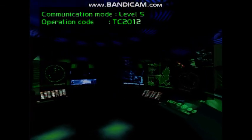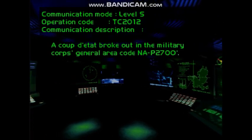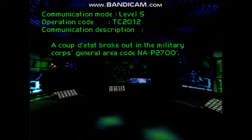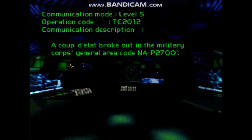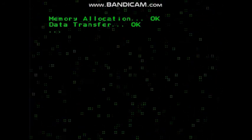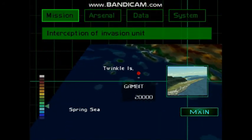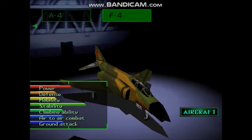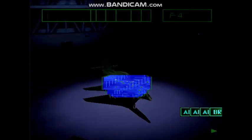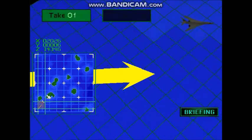Ace Combat 2 is the sequel to the first Air Combat game. This game came out July of 1997. Basically what this game is about is a group of military forces launch a massive insurrection all over the continent, and you have to stop it. Simple plot.